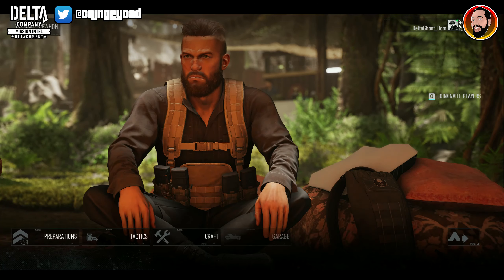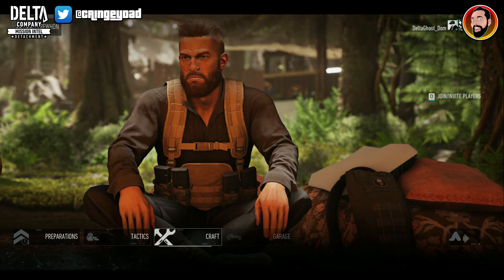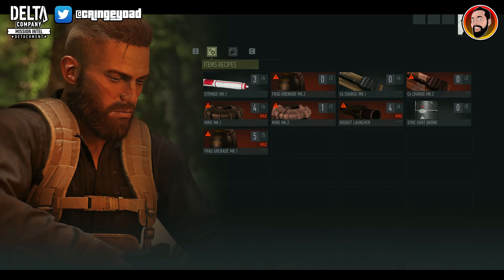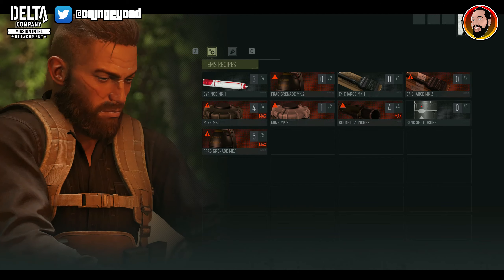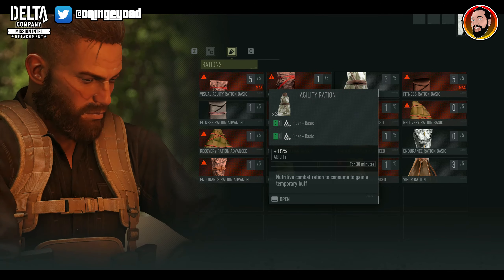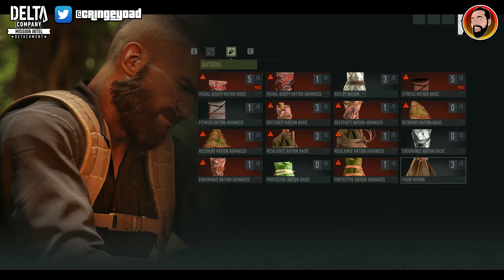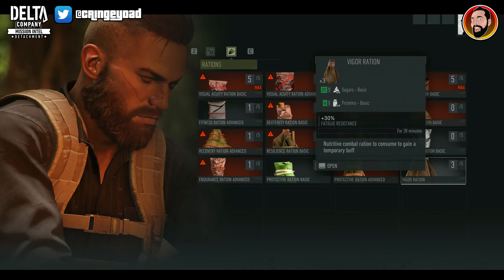Here you can make preparations, choose tactics, craft, and go to your garage. At the moment we're looking at crafting, so this is where the exploration of the game comes into effect. But to be able to craft a lot of this stuff you will need certain ingredients. It does give you an idea when you look through recipes what sort of ingredients you're going to need.